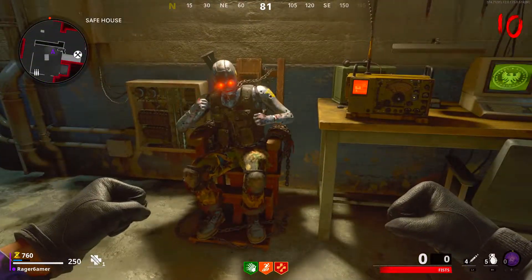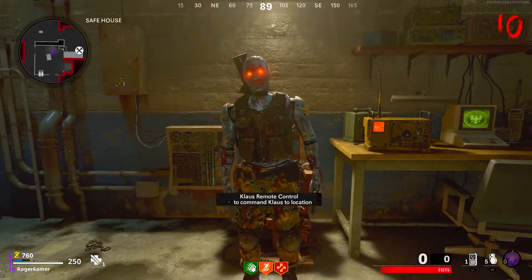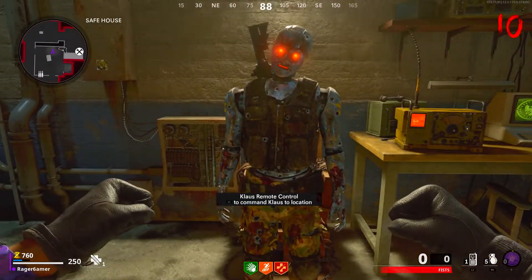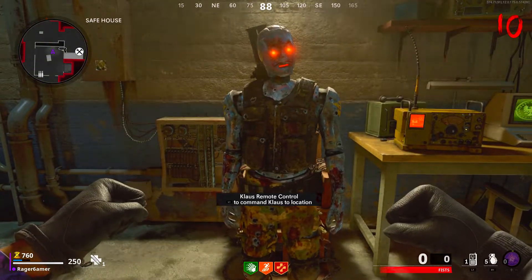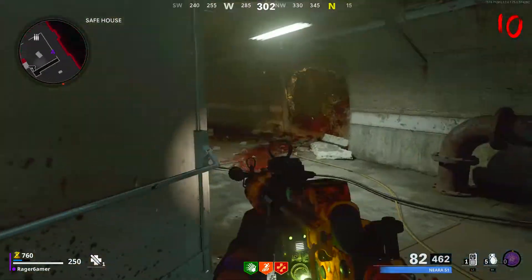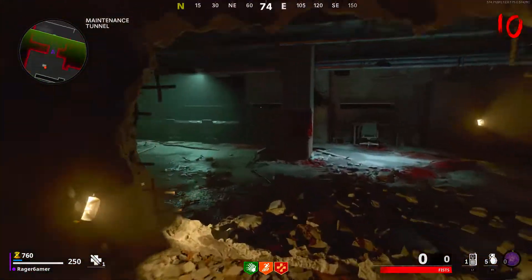So the new Zombies map, Mauer Der Toten, is now out for Black Ops Cold War, and here I'll show you guys how to build Klaus by showing you all the part locations. But if you're interested in any other Mauer Der Toten guides, like turning on the power, how to Pack-A-Punch your weapon, or how to unlock the Cerberus Wonder Weapon for free, then check out those videos. There'll be a card on screen or a link in the description, and I'll have a playlist with all of those videos for this new map.